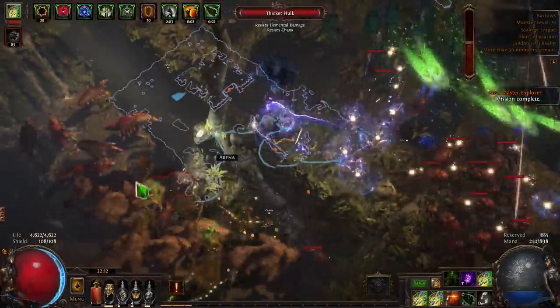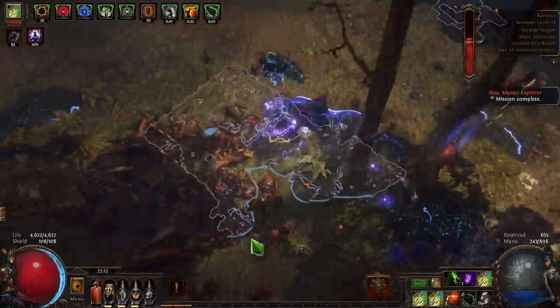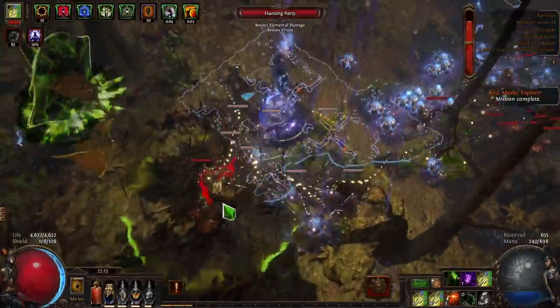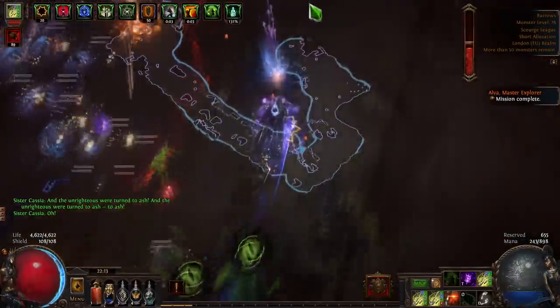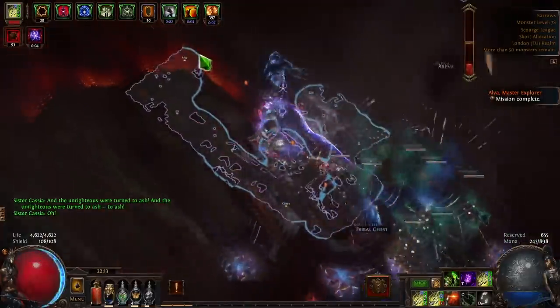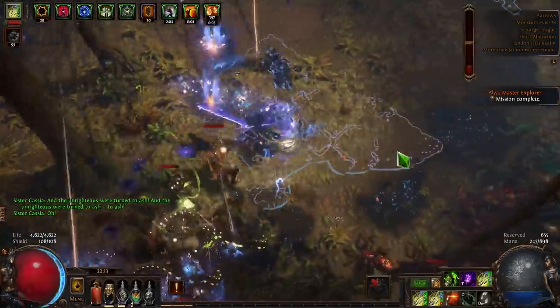We'll go in a different direction now and see if we can find it. I'm grabbing a little bit of juice, trying to not overcap my crucible juice as well. Looking here, looking here — still no minimap icon anywhere, so it feels like maybe the boss is somewhere inside or higher to the right.